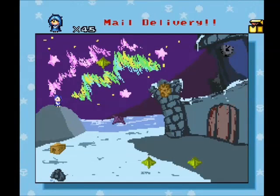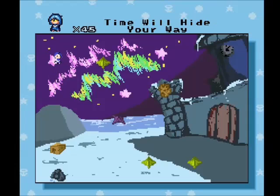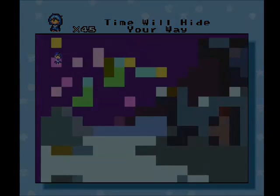Hey there everyone. This is HowCow, and guess what? It's time to play another Septentrion Play 8 level. The normal exit is literally beyond the castle — there's an incline, you go up, and then there's the goal. There's not really any point of replaying the level just for that, so let's go in the star and go to where time will hide your way.